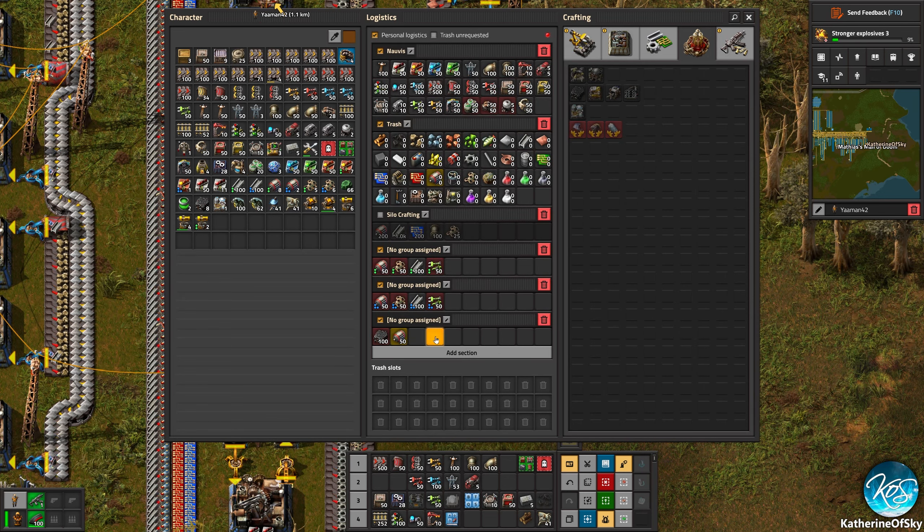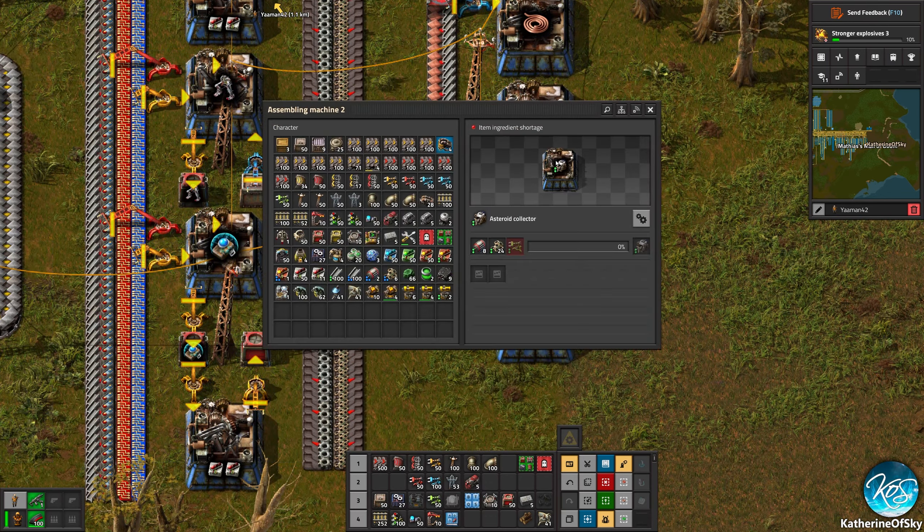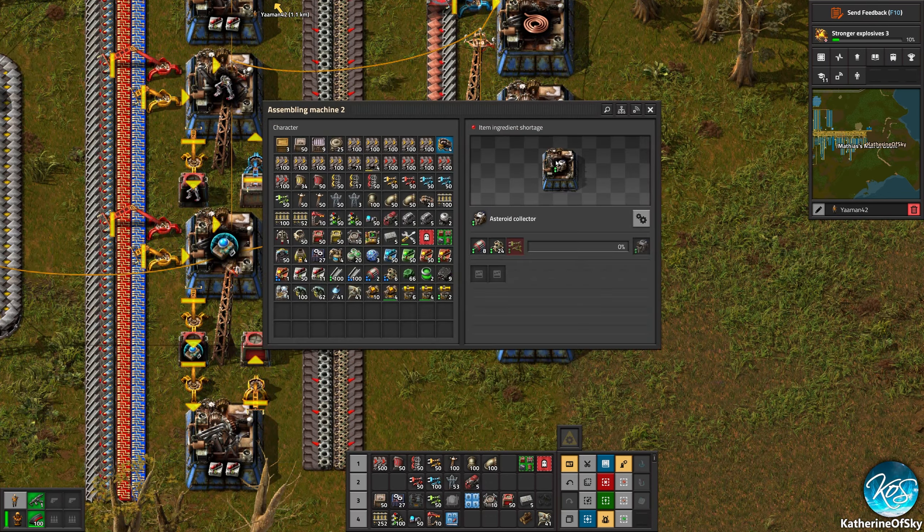Do we have the stuff for this? We need one more bulk inserter. I didn't even put quality modules in here — darn it. Gave up the chance to get a better one. I think we'll have to deal with normal ones as well. I am a requester chest today — this is what my life is like today. I am the requester chest. This is why I don't understand why we can't have requester chests initially — this is how this works.